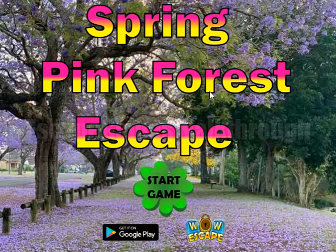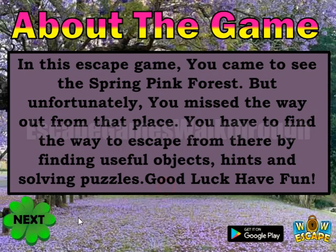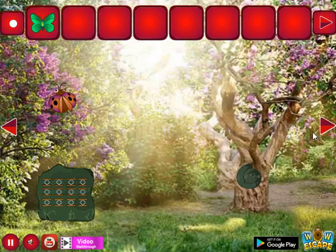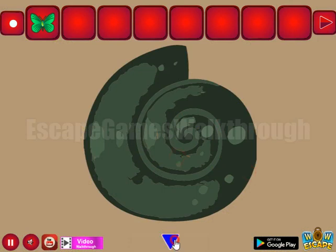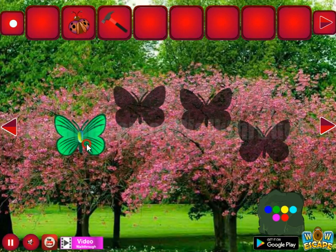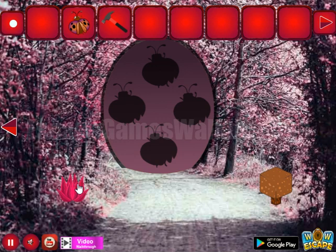We are playing Spring Pink Forest Escape by Wawa Escape. Let's start. Here we can take the butterfly, go into the right shell, take this bug, and going further. Here's the hammer to take, and also a place to place one of these butterflies.